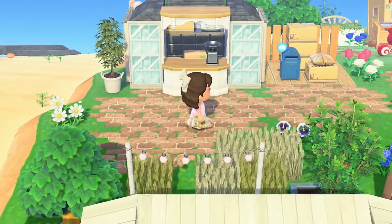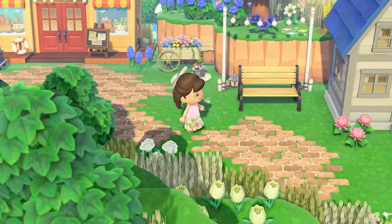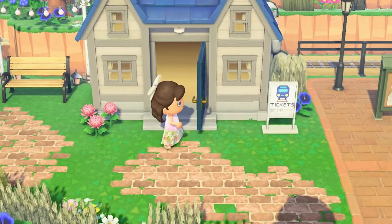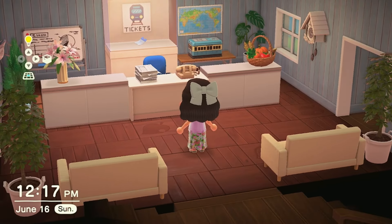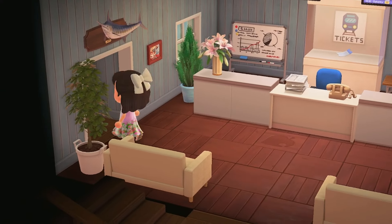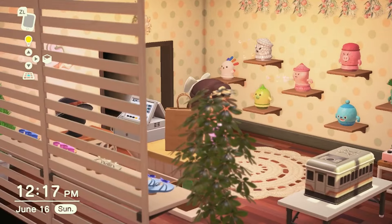Before we leave, let's make sure to stop by the ticket office and purchase another ticket for another train ride. This is the main ticket area where you can purchase your tickets for the next train ride. Over to the left we have a little souvenir shop where you can purchase clothing for your adventure or of course some cute little gyroids.